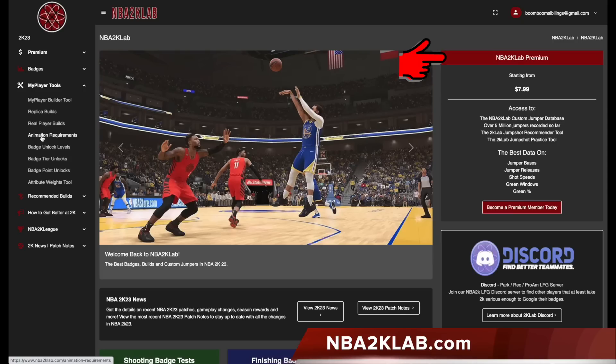consider subscribing to NBA 2K Lab Premium, where we give you the best data on jump shot bases, release, shot speed, green windows, green percentage, and more.